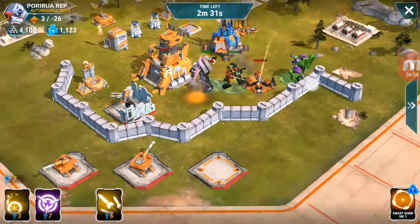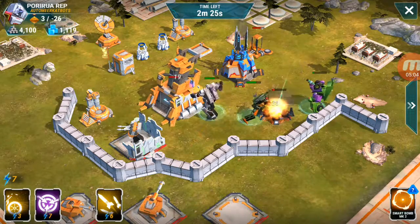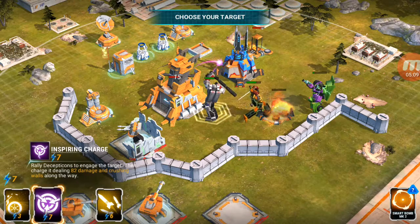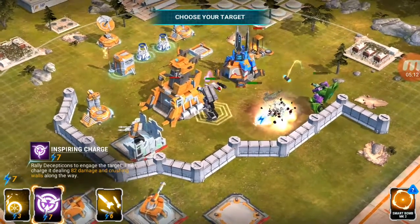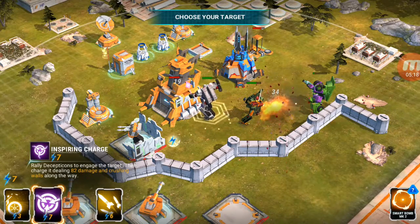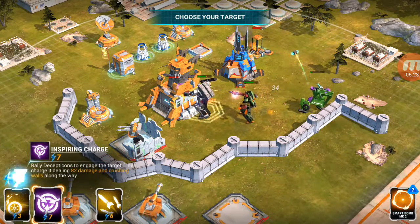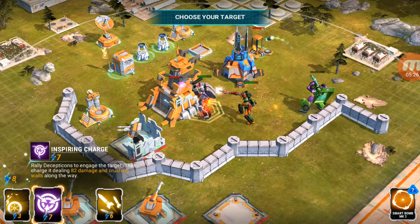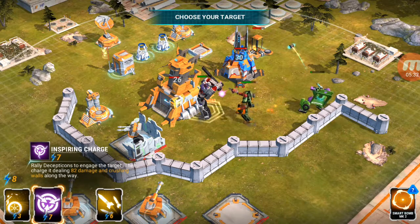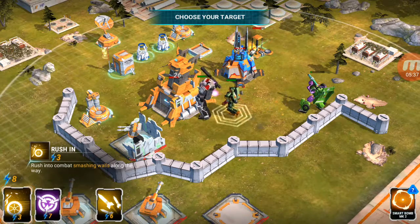Hopefully we'll be able to take this mortar out quick. The fences are firing from below. I pulled out the Autobot as well, so we should have a relatively easy raid. Once you highlight one of these abilities it slows down into slow motion, which is cool because it tells you what the ability does. Inspiring charge from Megatron — rally Decepticons to engage the target, then charge, dealing 82 damage and crushing walls along the way — so it's like a wall breaker as well. Bludgeon does a similar Russian combat smashing walls move too.